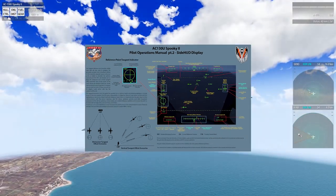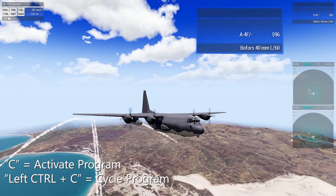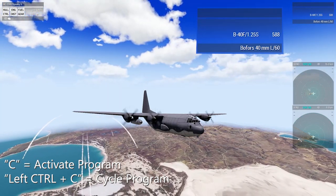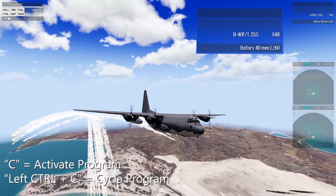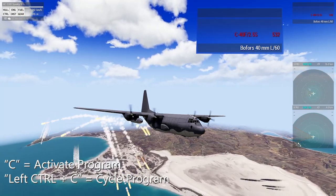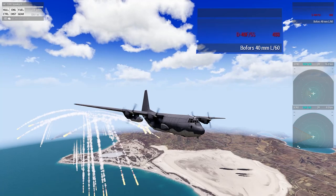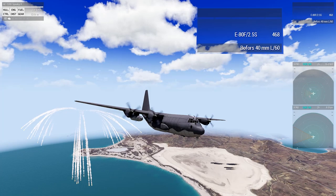Now let's talk about the countermeasure system, starting with flares. In the top right, it will tell you what countermeasure you currently have active. With USAF modules, they are programs and they are phonetic — so it will be Alpha, Bravo, Charlie, Delta, Echo, and so on. It will tell you the amount of flares that will be released and how many seconds it will take. For example, the Charlie program releases 40 flares over 2.5 seconds. Remember that these flares will only divert IR-guided missiles. For radar-guided missiles, the AC-130 has a passive ECM system that runs once the missile is detected on radar.